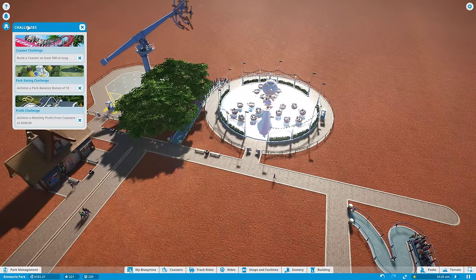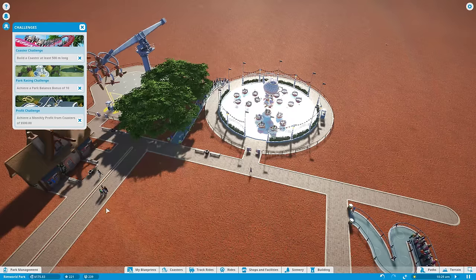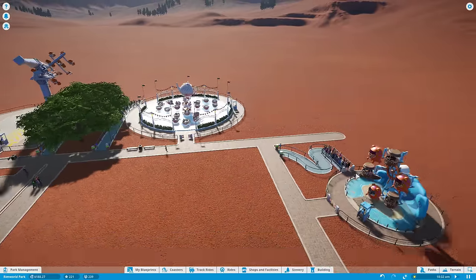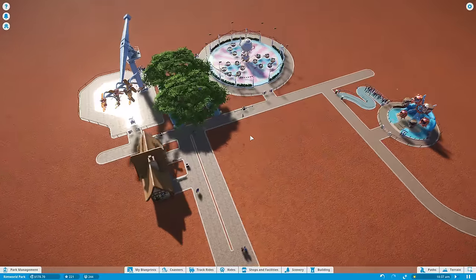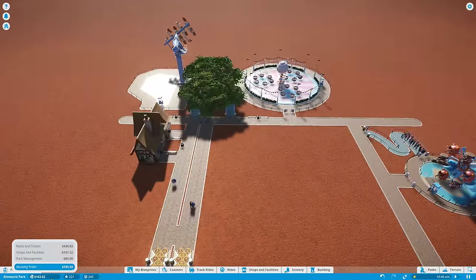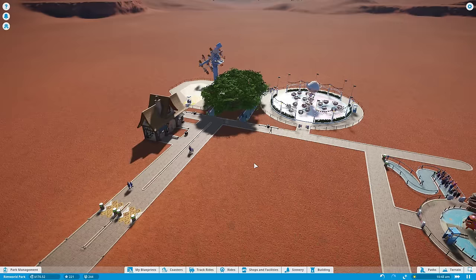Okay, so they really want us to build a roller coaster. Also for park balance, most likely we'll need roller coasters to get that finished. We've got high excitement rides here and lower excitement rides over there. Probably would prefer one more high excitement ride just to get the teenage crowd a little more interested. But at this point, the thing to do might just be to save up so we can build a roller coaster, which could take a little while. Let's go ahead and kick the speed up.